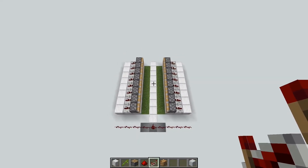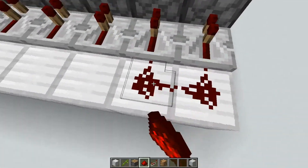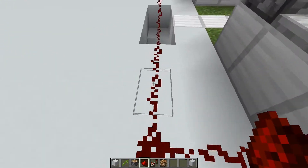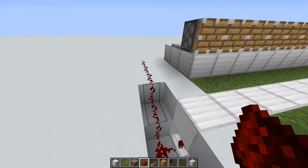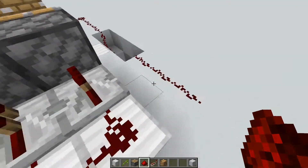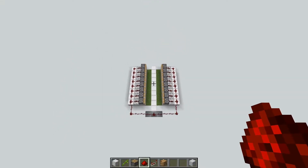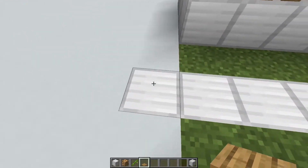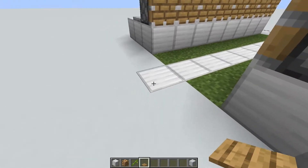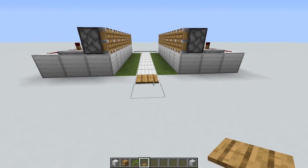Your redstone work should look like this right now. To finish off the redstone work, simply place a line of redstone dust behind each of these repeaters on both sides, and one piece of dust here to connect up this line to our earlier work. Do the same on the other side. This is your completed redstone work. Coming around to the front of the farm, place your pressure plate right on that one block that is sticking out.